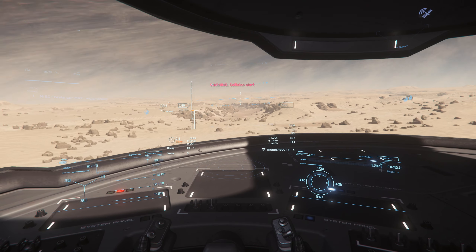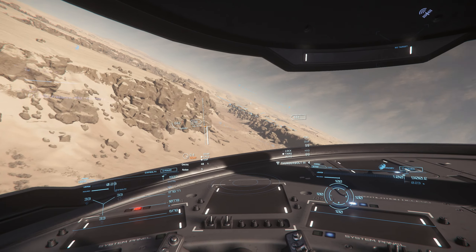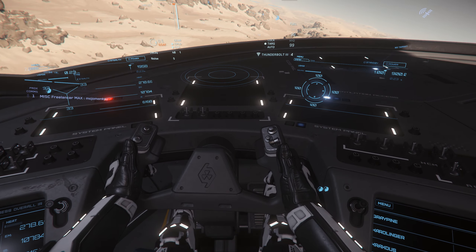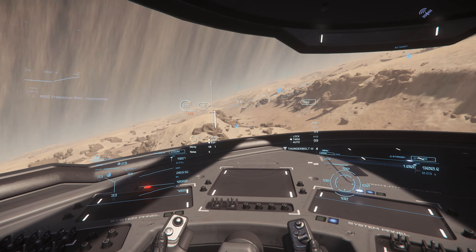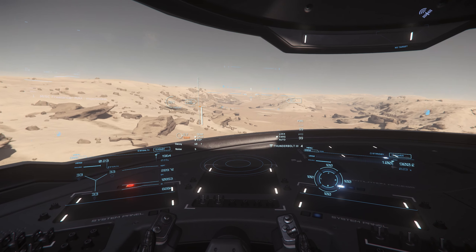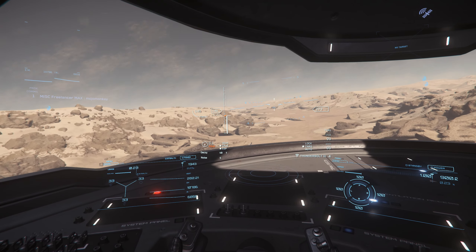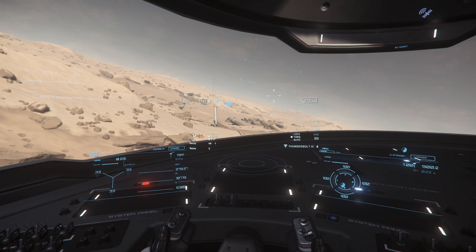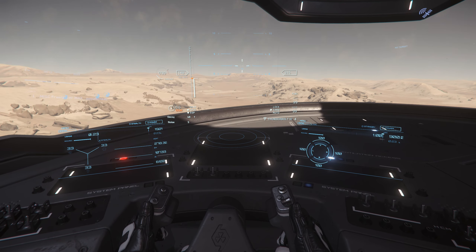Handling-wise, you'll also feel like this is a space truck. It's not slow, and it certainly handles better than a Caterpillar for instance, but it does carry momentum through turns, so if you pull hard on the stick or the pedals, you can expect the nose to keep moving a little further around than you might find ideal. Planetside, things get a little interesting. The Freelancer Max struggles at low speeds, particularly in high gravity locations like Hurston or Microtech, and this characteristic is particularly noticeable when you're trying to use the thrusters beneath the Max to keep it airborne. But flying more akin to regular flight using those powerful engines at the back, the Freelancer Max handles just fine.